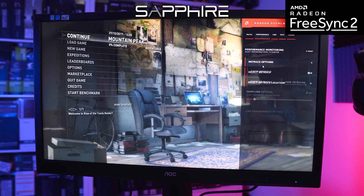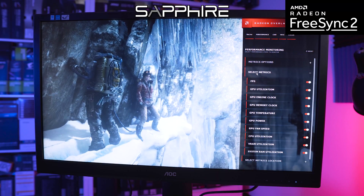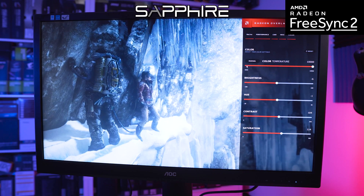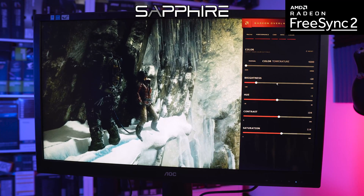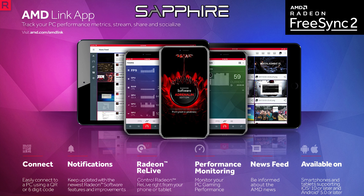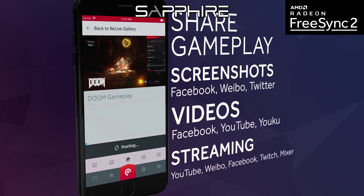We also get two completely new features bundled with the Adrenaline driver update. First up is the AMD Overlay, which gives us the ability to see most of our tweakable settings on screen during gameplay and offers a full set of real-time colour correction tools — a nice thing to have access to during gaming. Rounding things off, we have a brand new smartphone app called AMD Link. This allows for real-time monitoring of your GPU performance, along with the ability to control and upload using Relive remotely.